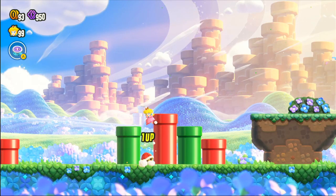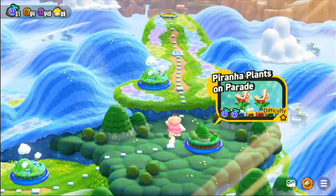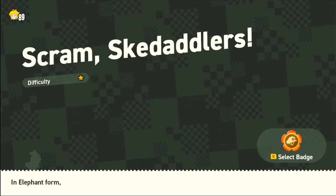The first thing you need to do is go to World 1, and once you are in World 1 you need to find Level 3. As you can see I'm on World 1 right now, and you need to find Scram Skadadlers, which is the third level on this map.